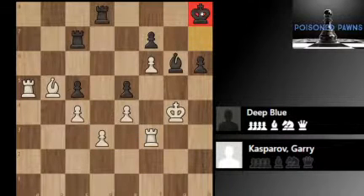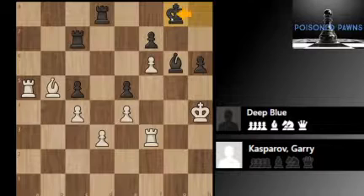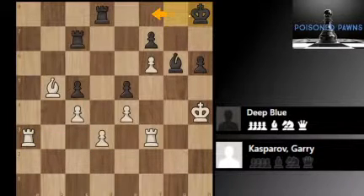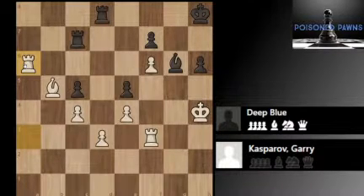King h8, moving the king back, because you don't really have anything else to do. King h4 — just again shuffling the pieces around. King g8 — trying to bring the king into the game this way. Rook a3, defending this pawn another time. King g8 — Deep Blue just moves his king back, just shuffling his pieces. Now Rook a6, moving the rook to a slightly more active position, but right now all they're doing is just shuffling pieces.